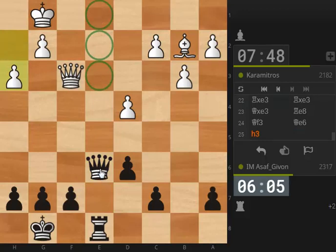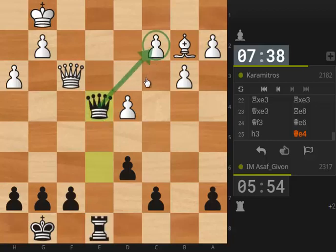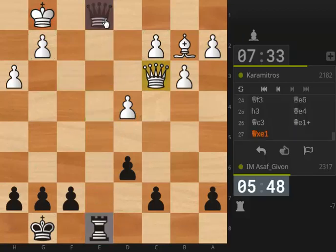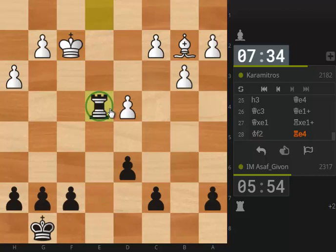I believe I can exchange queens right now with queen e3. Of course I can also be more ambitious and try to keep the queens on the board — this is actually also possible. Now let's be a bit tricky — let's play queen e4. Because now I am not only threatening the queen, I also might grab another tasty pawn on c2. So now it's really the technical part of the game. Queen c3. Now I can exchange the queens if I want. Let's just exchange the queens — it should be quite easy.